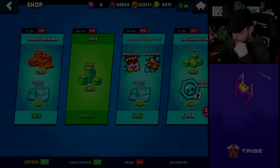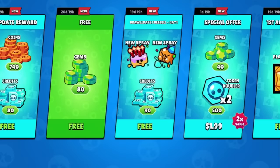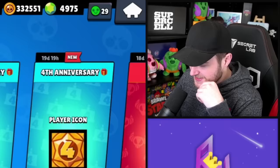Checking out the shop — oh my gosh, there's a ton of freebies. Look at this: the gem reimbursement, credits and coins update reward for free, free sprays, free credits in that offer, and free profile icons. There's so much in this update.